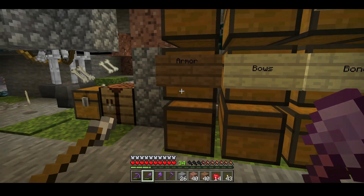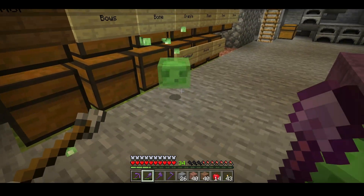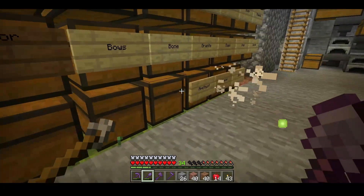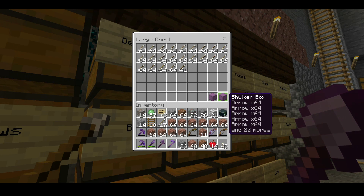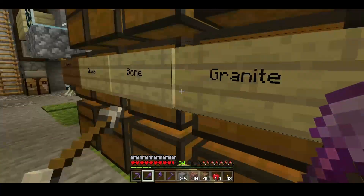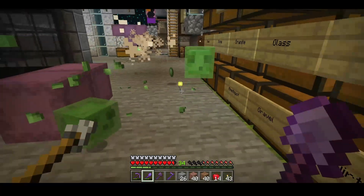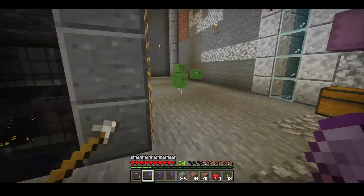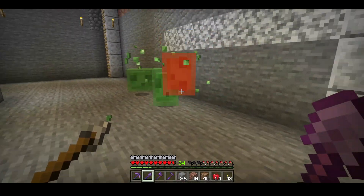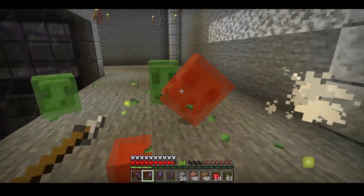I also want to probably have a system that takes the arrows and the bones and stores at least a handful of them in shulker boxes, so that when people need to grab bones or arrows from the farm they can just grab a whole shulker box and go. I'll probably just set it up so that when you take one you put in a new shulker box so that it can get reloaded, but I'll figure that out as I get it set up.